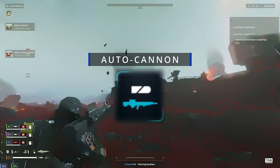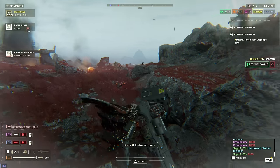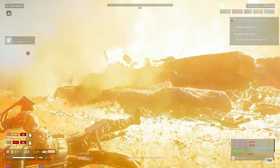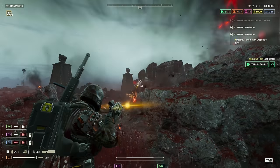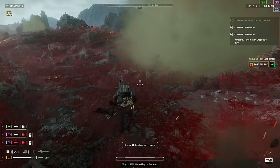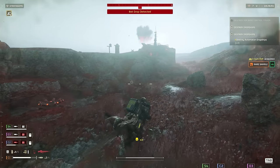Moving on to the Autocannon, and this one goes into S tier. The Autocannon excels at dealing with everything walking on the battlefield and it comes with an ammo backpack, so you'll never find yourself lacking ammunition as long as you remember to pick up the ammo boxes scattered across the battlefield. You can even share the ammo backpack with your team, making you into an unstoppable killing machine when holding the line with a teammate supplying you while you're shooting.